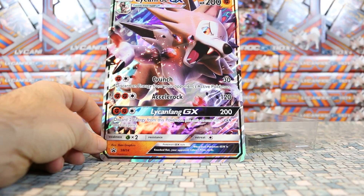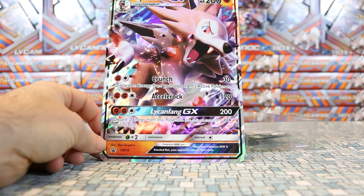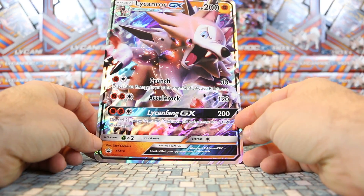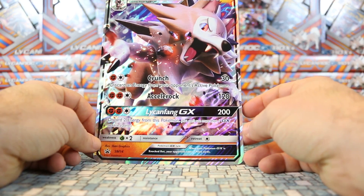There's Accelerock which does 120 damage, and then its GX attack is Lycanfang which does 200 damage but you have to discard two energy from this Pokemon. It has 200 hit points and it's a stage one, so it evolves from Rockruff.